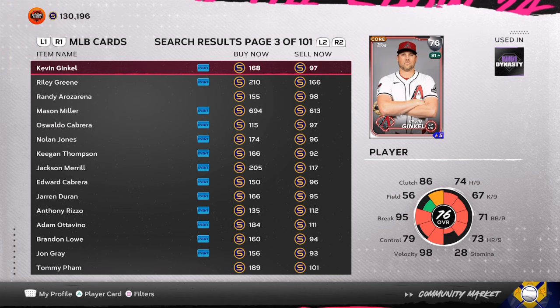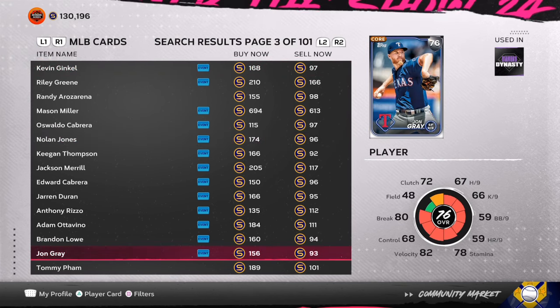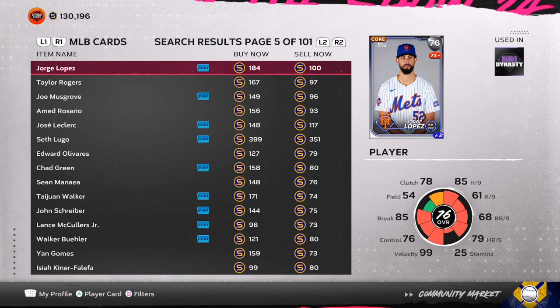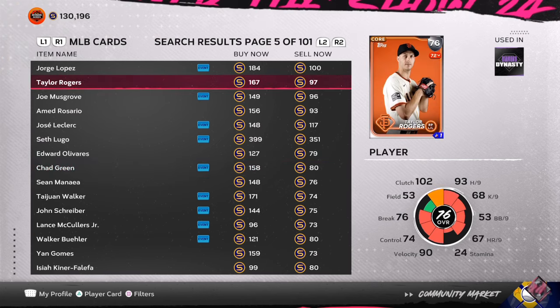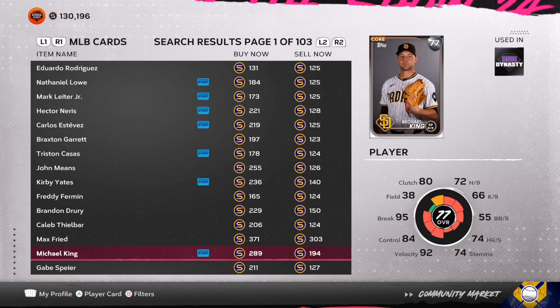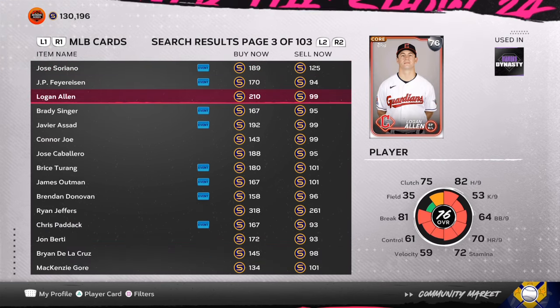Looking at the 76 overalls, you can see the prices have already inflated closer to the roster update. I was getting a lot of these cards for 86 to 88 stubs. What you want to do is look on the marketplace right now — anything under 96 stubs, grab them up. I like to buy 24 at a time: eight cards makes a pack, 24 cards is three packs. Purchase these 24 at a time and try to get as many as possible before the prices change.